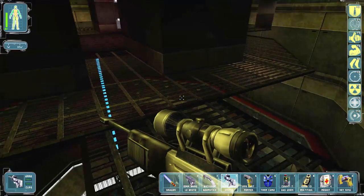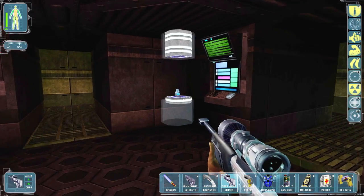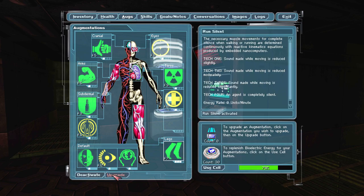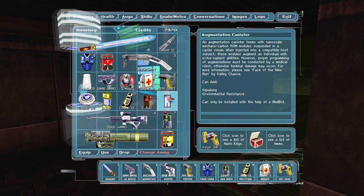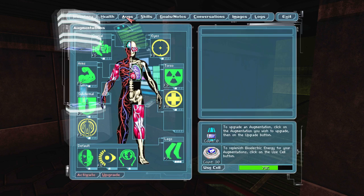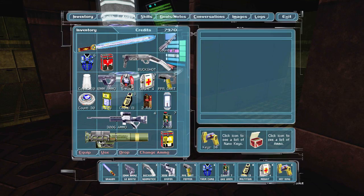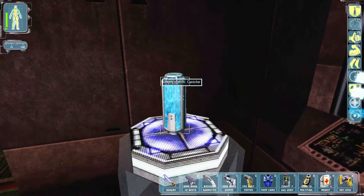Oh, look who that is. I already know what's going on but I'm gonna let it play out. All right, now we have another augmentation upgrade — let's upgrade the feet even more. This would be an aqualung or environmental resistance. I was kind of happy with the environmental resistance. No, the aqualung is just this torso slot — that counts as torso, never mind. Maybe we can have the other one — no, I don't really need aqualung, that's actually pretty worthless to me.